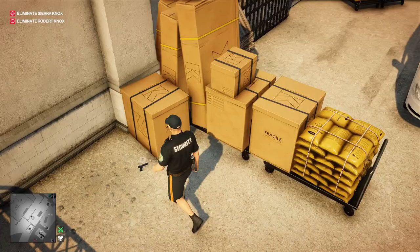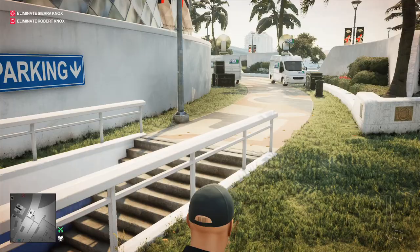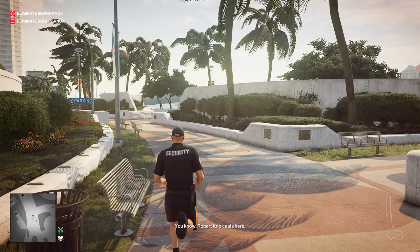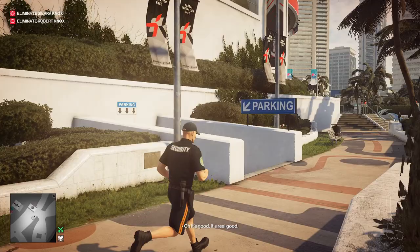The second gun will cause him to rubber band back down to the security area a second time. So with those errands complete, we've disabled the cameras, we have a decent disguise for what we need to do next, and we've placed the weapons. Now we need to make our way over to the VIP section on the other side of the tracks.